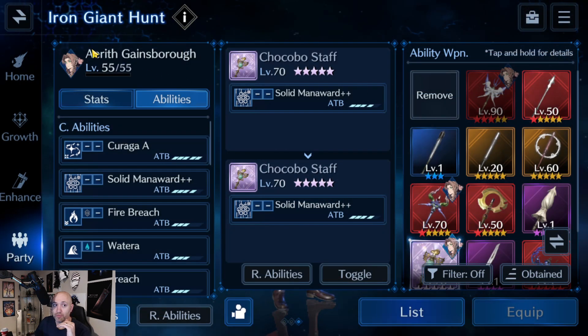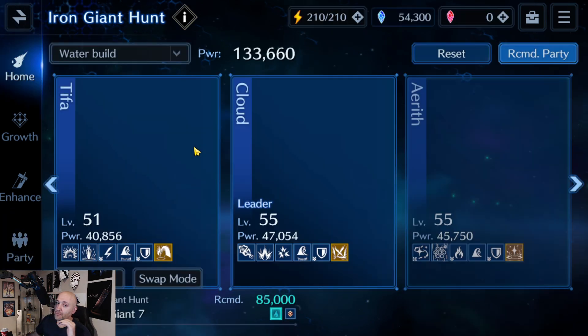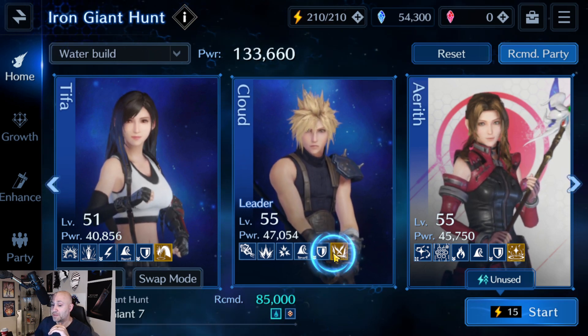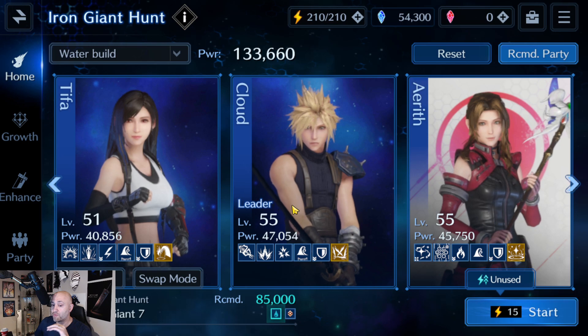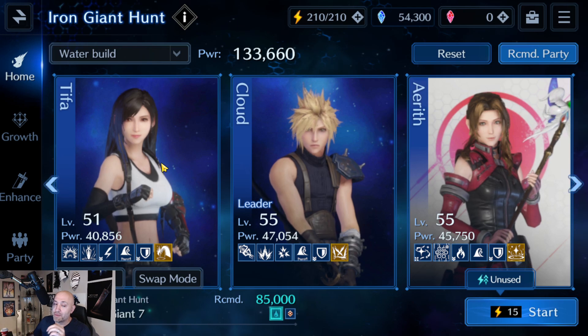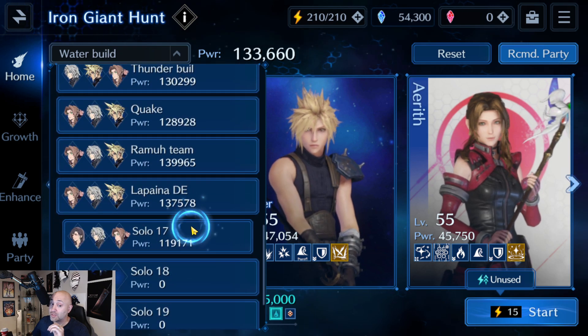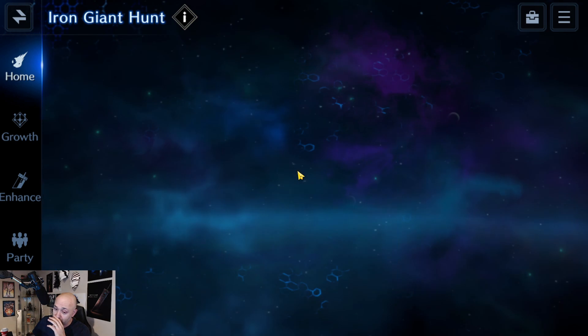Option number two: you can bring Aerith as a full healer if you don't have the Mithril Rod. And if you don't have Tifa, your second option is Sephiroth — believe it or not, Sephiroth is going to be a great addition. Cloud will always be my main DPS because he's got Cross Slash at level seven for limit break and he's got more physical attack attributes than Sephiroth. But the main thing that makes Sephiroth really good as a support is what I'm about to show you.